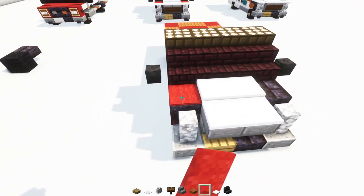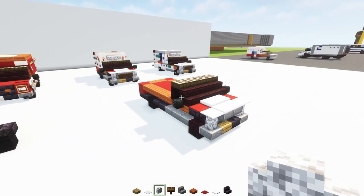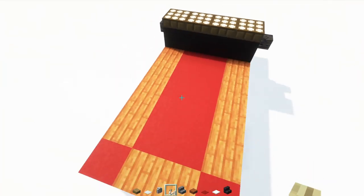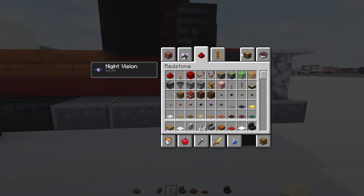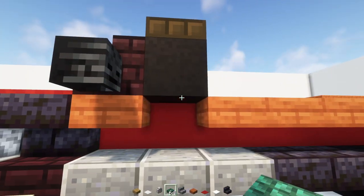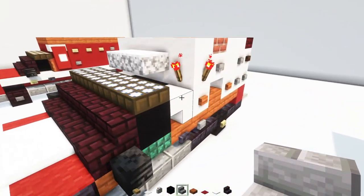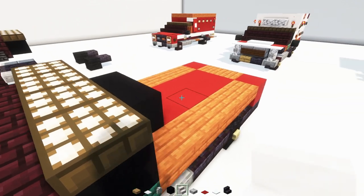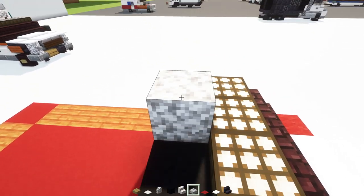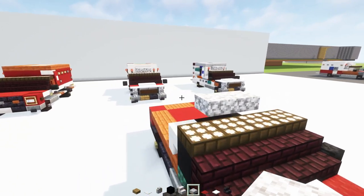Then red carpet on the sides and white carpet in the very corner. Next up, we'll add in a birch button — that's going to be on the sides of all of our wheels. Then we'll add in a dark prismarine slab in this gap right underneath that window. Over here, two blocks wide, black concrete. We'll add in smooth quartz stairs — they're going to be upside down, facing towards the front, both sides. Then we'll add in a diorite slab hovering above this, two blocks wide. This is actually for the siren.